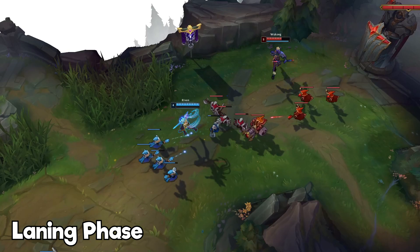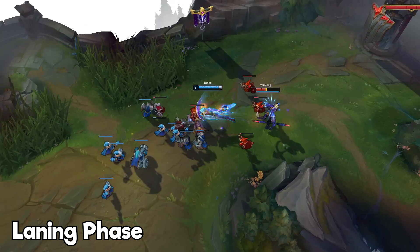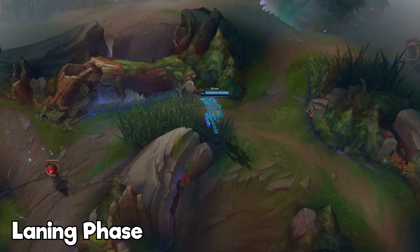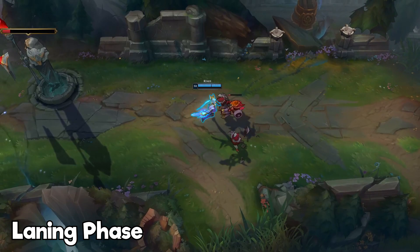Let's move on to the laning phase of Riven. In the early game, look for short trades. One of the most important keys to winning lane is to fight whenever the creep wave is in your favor. Look for short trades or all-ins whenever your creep wave is huge. If your opponent plays safe or simply isn't worth fighting, look into pushing and roaming. Riven has so much mobility and damage early that there are multiple ways to get ahead.